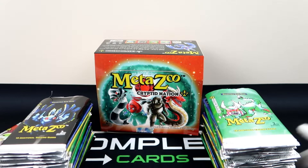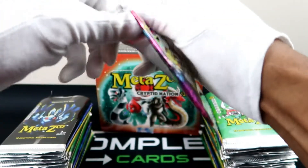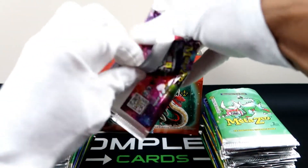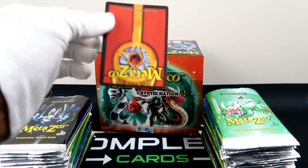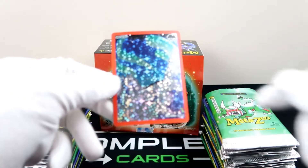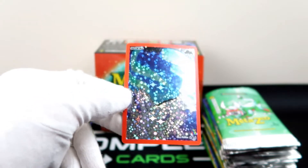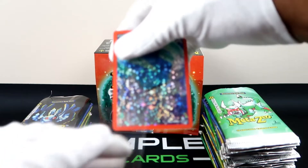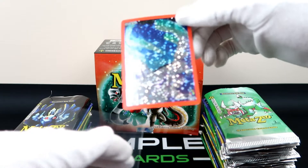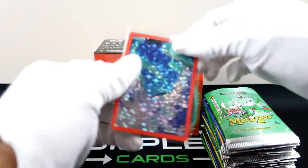All right, so we've got everything open for the most part, so back to MetaZoo. Here is our box topper — let's see what we got here. And boom — okay, Snowing! That is pretty clean right there, always love these box toppers. Going ahead and sleeving this Snowing one up. It doesn't really say second edition on it, but it's got a cool little logo. Six out of ten, not bad — we got the Snowing one.